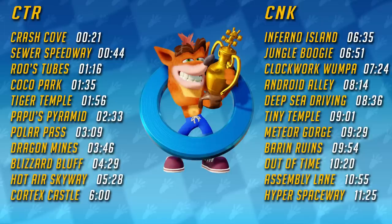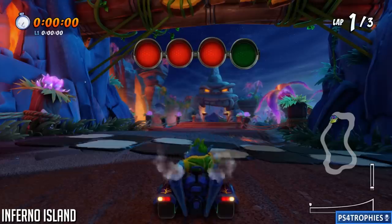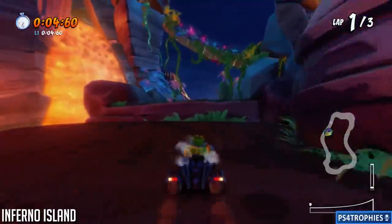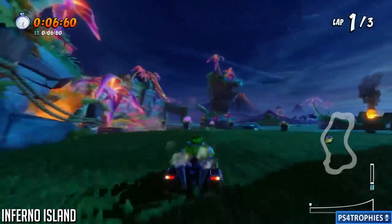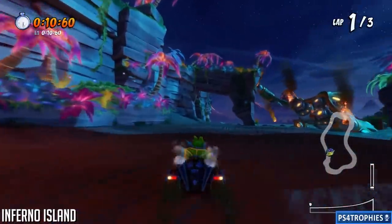We're going to do the CNK tracks now — these are found in arcade mode. We're going to start off in Inferno Island. Right at the very beginning, you see a mouth in front of you — don't go through there. Instead go through the gap to the left, then jump, and you can cut across that way.